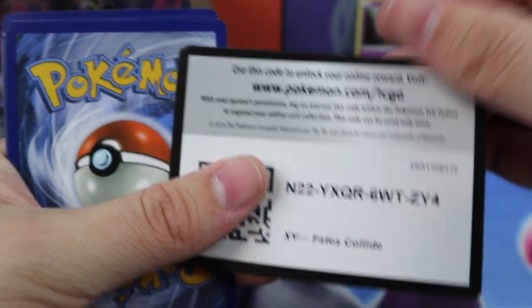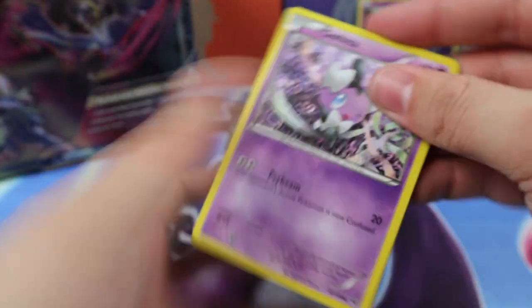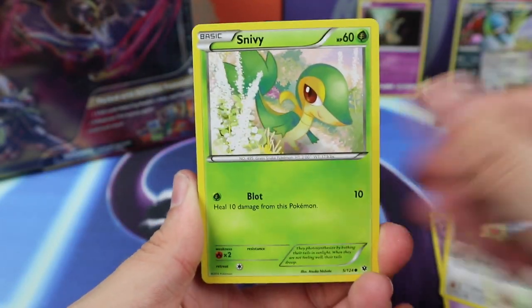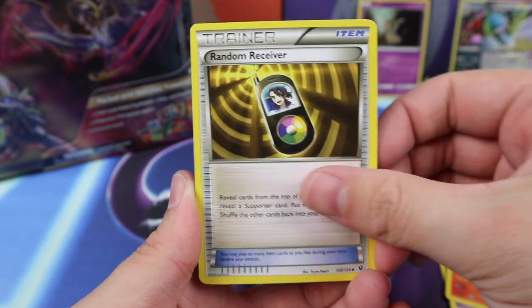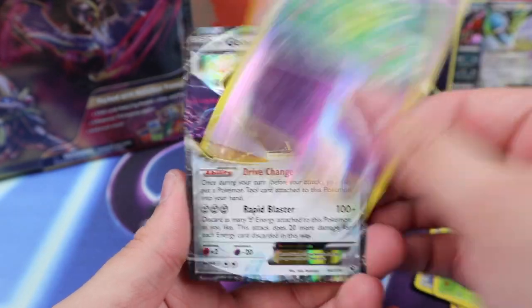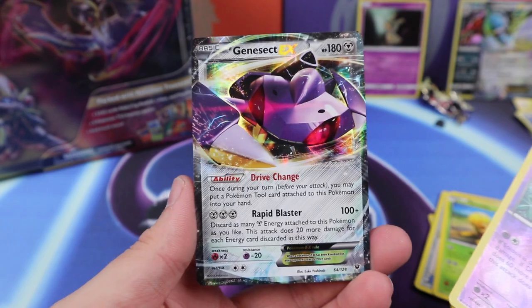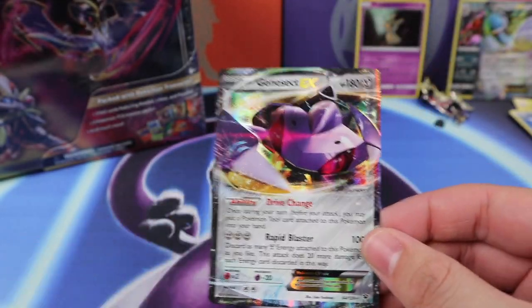Okay, Fates Collide — let's open up another Fates Collide. We have Gothita, Meowth, Snivy, Shelosis, Finnegan, Random Receiver, Helix Fossil, Omanyte, Shuckle, we have a Reuniclus, and a Genesect. And this was a Rare Reverse — but Genesect!